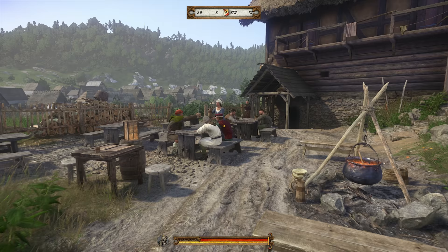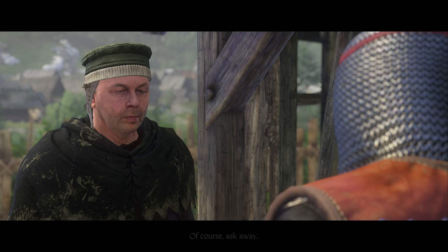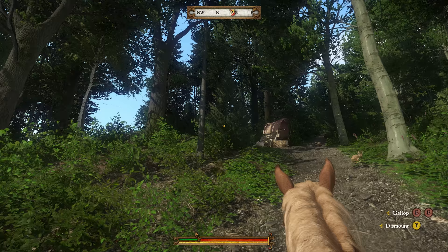We're going to the Ale House in Sassau, trying to track down a mysterious German knight somehow involved in an affair with counterfeit royal currency. "I'm trying to find out about that German knight." "Of course, ask away." "And do you know where he went?" "Well, he asked me about crossroads in the woods north of Ravna — I got the impression he was looking for someone." Moving forward to the junction the innkeeper talked about, we can see from a distance that something isn't right here, so it might not be a bad idea to save the game.